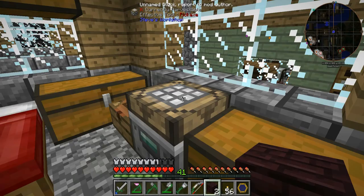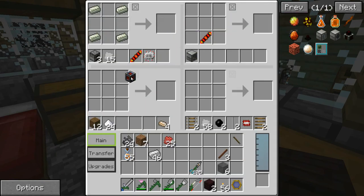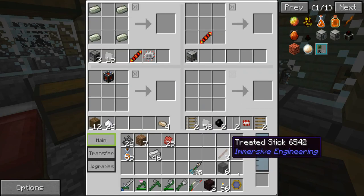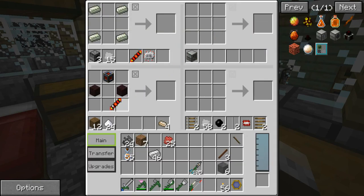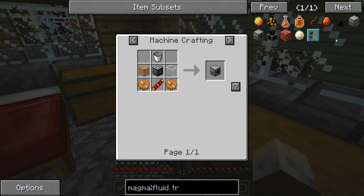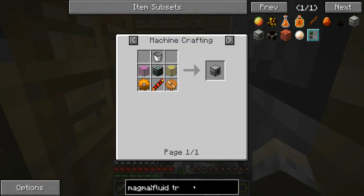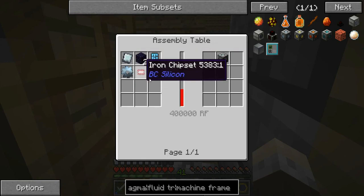Let's get rid of the magnet thing since we don't need that anymore. We've got our leadstone energy cell frame. I was going to make a leadstone energy cell itself but we'll pass on that for now. We need the bricks on either side, an invar gear, and a redstone reception coil — like that. But we need two machine frames. What do we need for machine frames? Let's look — two tin gears, two dense refined iron plates.